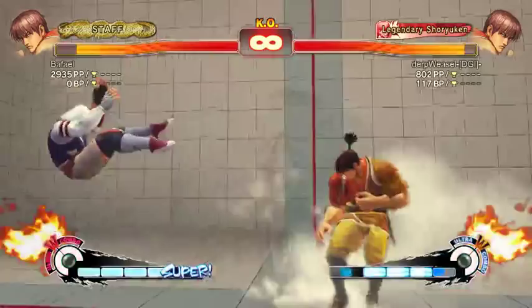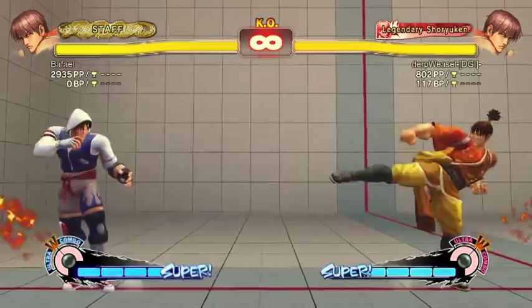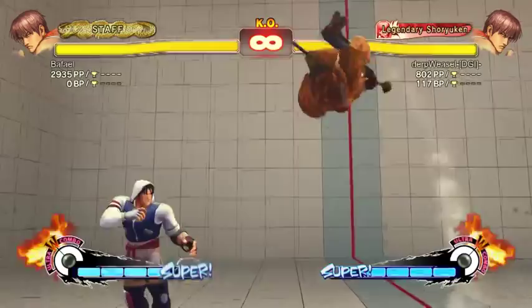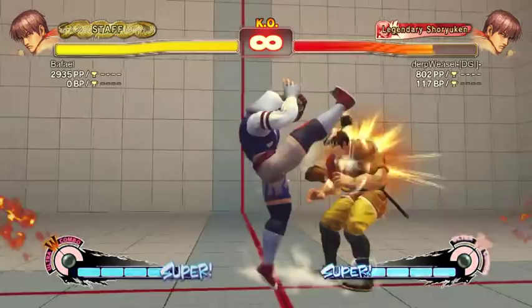Stand hard kick — the far one is an anti-air. This is probably his best anti-air, or at least his regular one. It tends to beat things cleanly without trading and does pretty high damage. The close roundhouse actually works as well — it's not as good as the far roundhouse, but it will still anti-air. Guy's not completely helpless if he gets the close normal on accident.